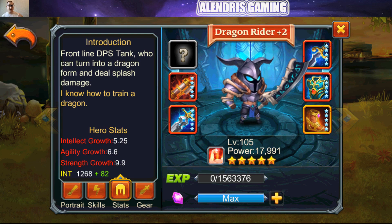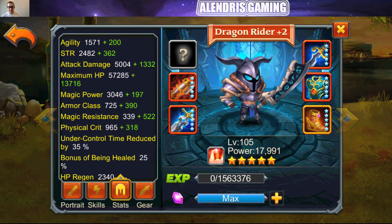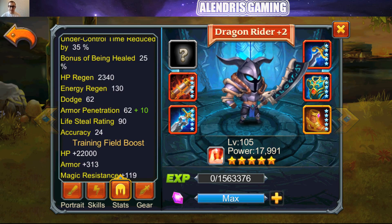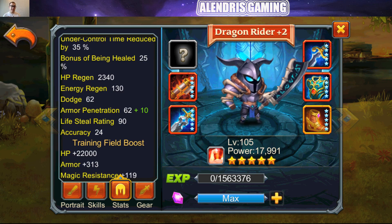Frontline DPS tank who can turn into a dragon form and deal splash damage. His citation is 'I know how to train a dragon.' Attack damage: 6,300. Maximum HP: 70,000. Armor: 1,115. Magical resistance: 860. And critical score: 1,300. If we add the training field bonuses — HP, armor and magical resistance — we will have one hero with 92,000 HP.